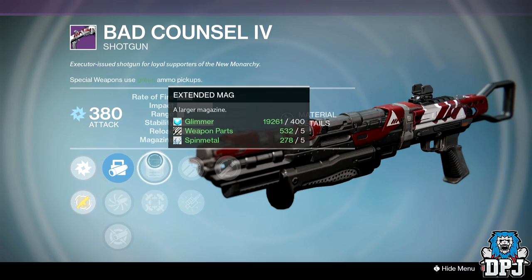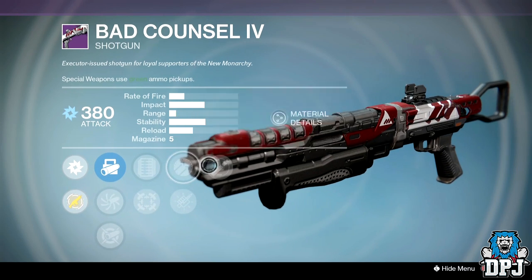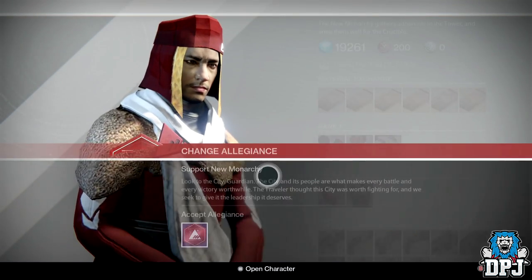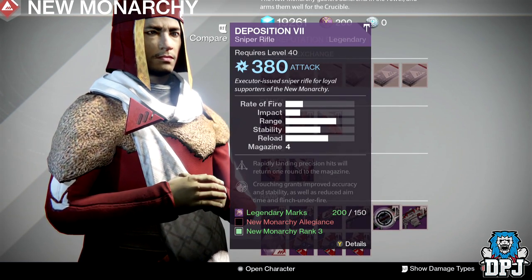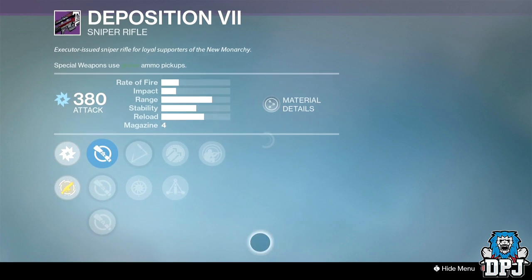The Bad Counsel shotgun: ballistics are Aggressive Ballistics, Accurized Ballistics, and Smart Drift Control. Perks are Extended Mag, Hipfire, Cascade, Hammer Forge, and Full Auto. Full Auto in my opinion ruined shotguns — it may make them shoot quicker but the spread is just terrible. It ruined my shots back in the day and I've hated it ever since.